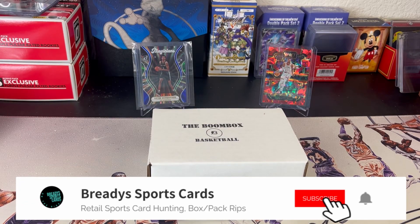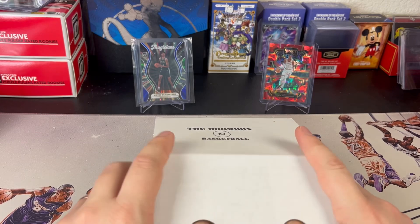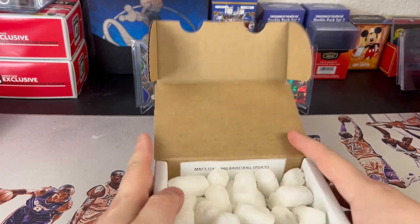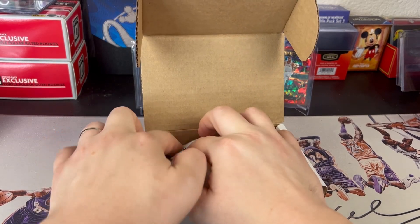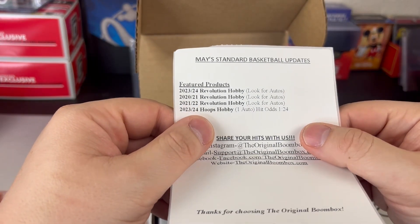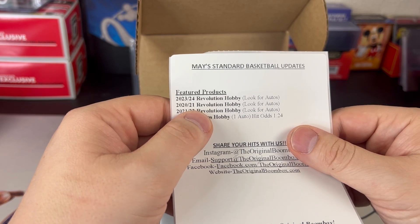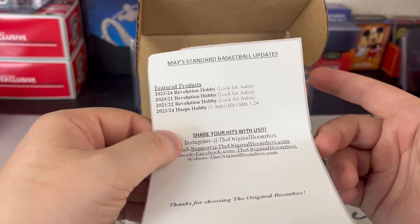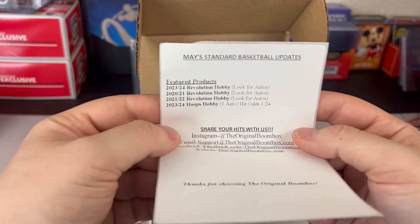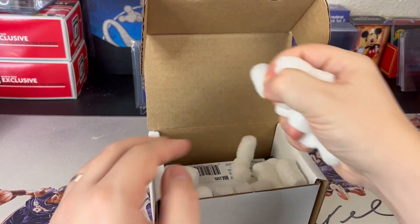Welcome back, this is Ready Sports Cards. We've got the Boom Box — this is the May edition of the Boom Box, and this is the lowest tier. I've done a couple of these now and I have to say it's a lot of fun. I like opening just random packs and let's see what we're gonna get. This round we've got 23-24 Hoops Hobby, 21-22 Revolution, the Ant-Man hunting 2021 Revolution Hobby, and 23-24 Revolution Hobby — those four packs are guaranteed. Let's see what we can find. Not a huge chance for autos but you can pull some nice ones if you do get them.